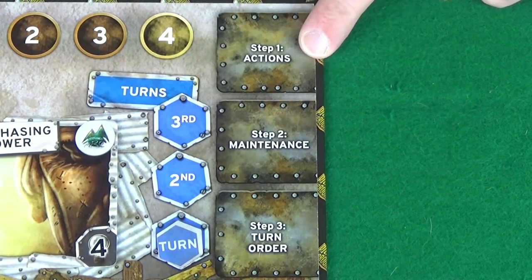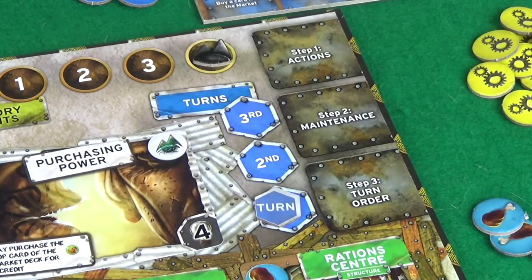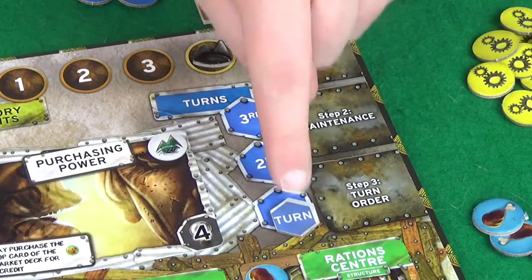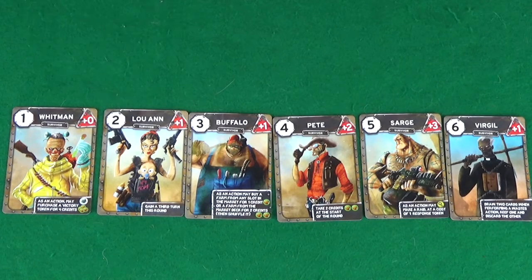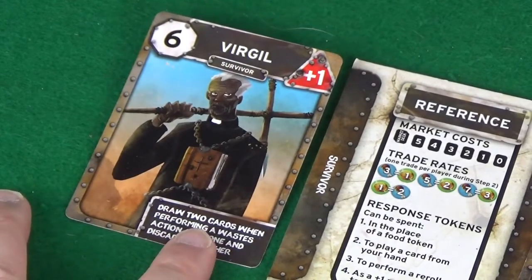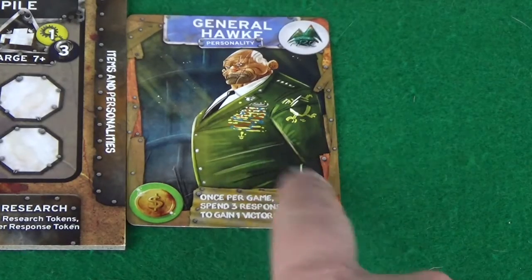The first step is actions, which will be the bulk of the gameplay. This is broken down into turns — you can see on the turns track there are three spaces; however, each normal round will only have two turns. Certain cards and abilities can grant a player a third turn in a round. During each turn, players will pick a single action each to perform, in order of the survivor cards they've been dealt starting with the highest number. As well as performing their action, a player may also activate any card abilities they have in front of them, paying any associated costs.